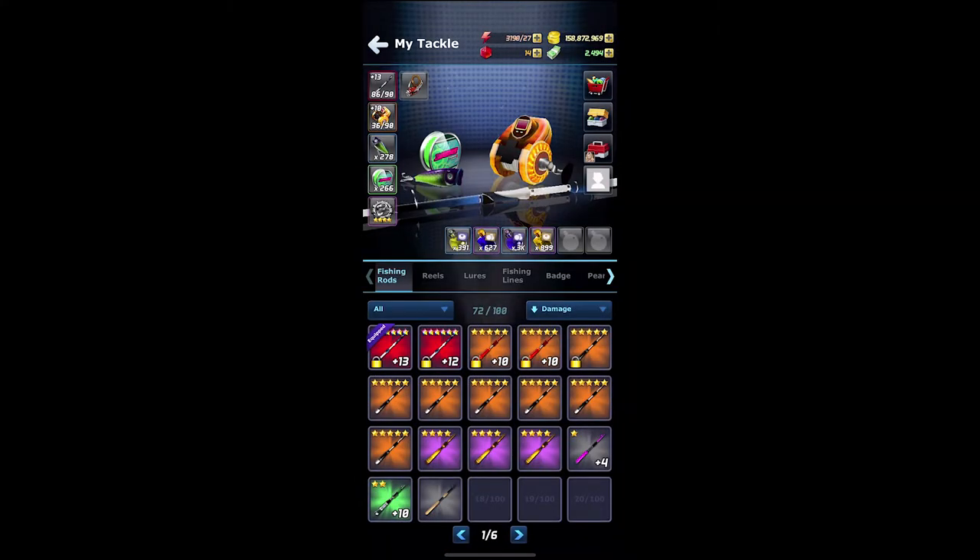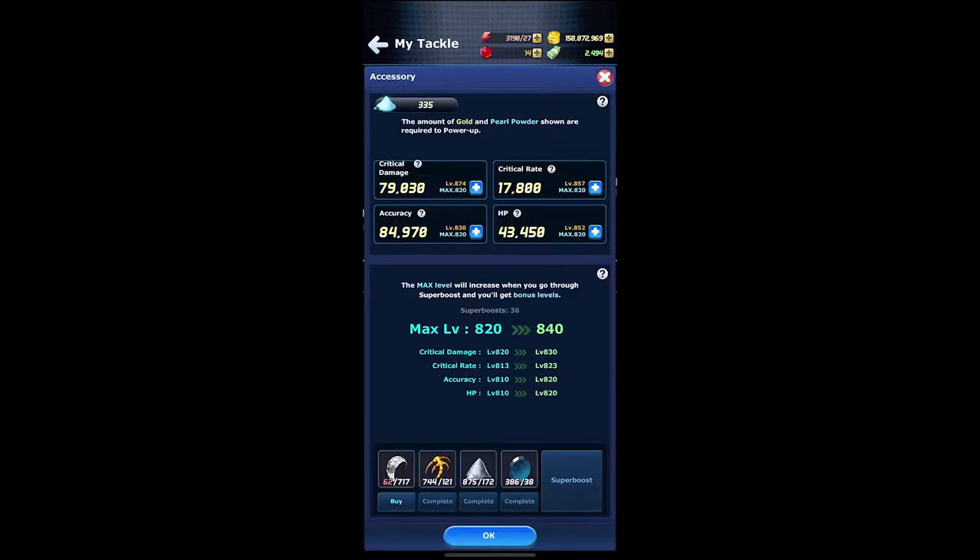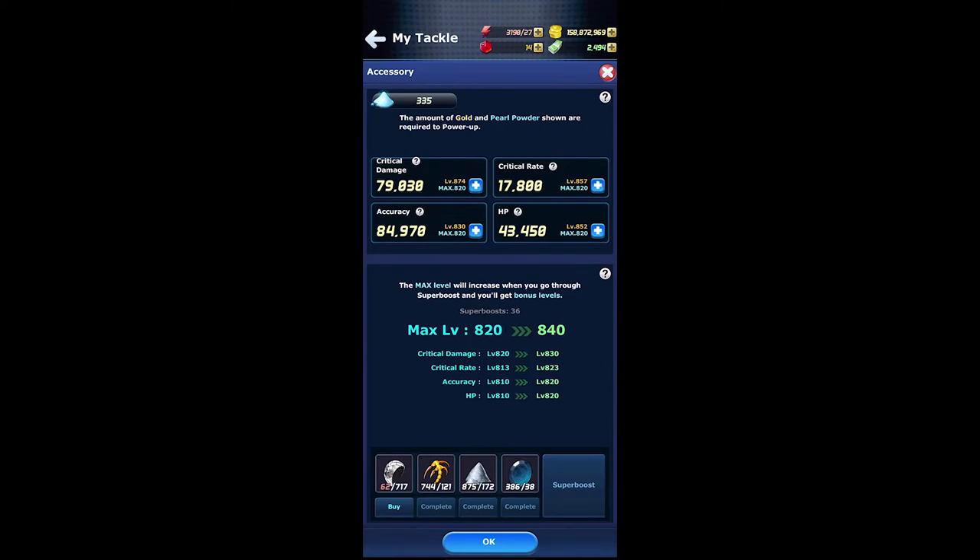In the top left you will see your accessory next to your fishing rod, and you will see the four main parts that make up your accessory, which is going to be your critical damage, critical rate, accuracy, and health points.